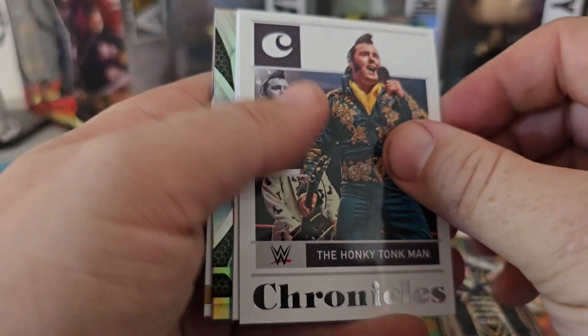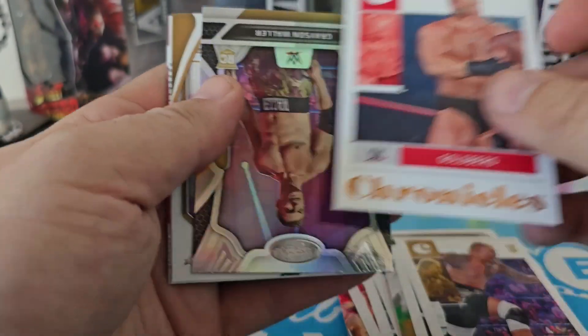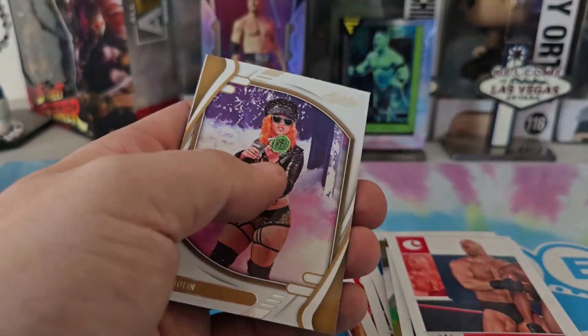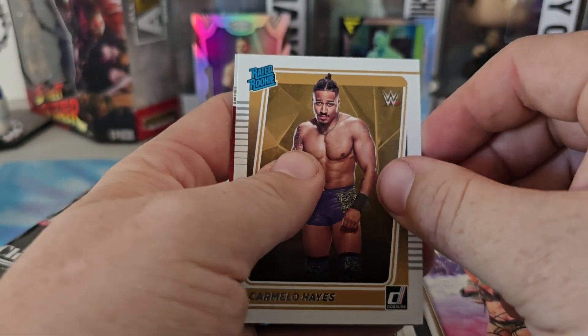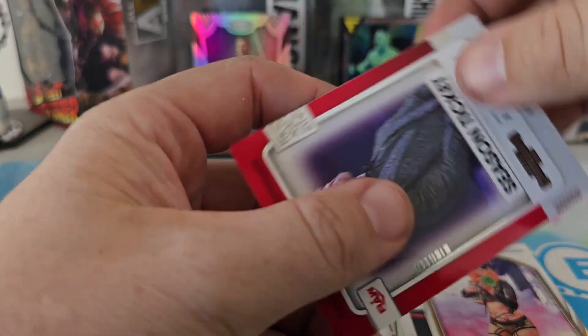Pack three: we got our Axiom rookie card base, tag number three. I'm expecting at least one numbered card. We got a Honky Tonk Man, a Solo rookie, a Bronze Goldberg, a Grayson Waller certified rookie — first time I've pulled one of his rookies in a box like this — a GG Dolan, a Carmelo Hayes rookie we'll put in the back, and an Edge.